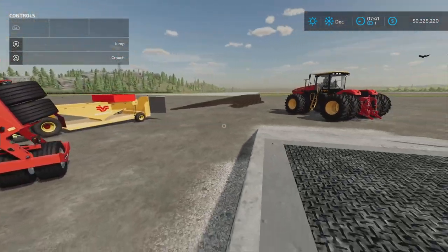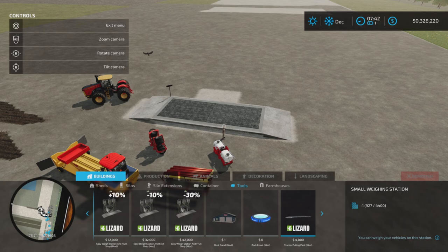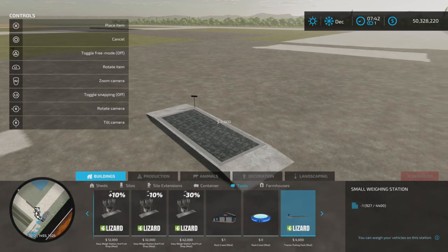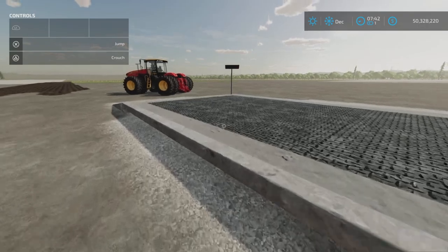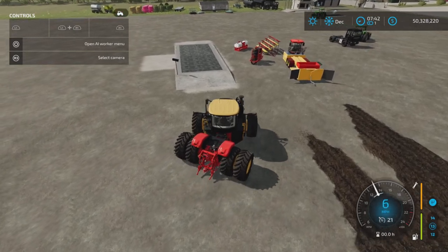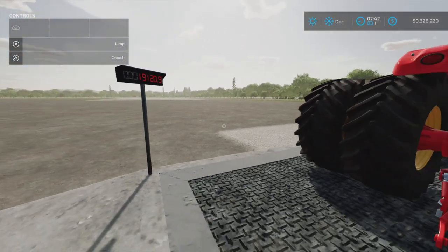The weigh station is found under Buildings and Tools - four thousand dollars, two slots on console. It's a prop but not just a prop. If we drive up the tractor - I've got everything in Versatile-type colors for this demonstration - and pull up onto the weigh station, you can weigh your tractor or weigh the sled to see how much it weighs. This tractor comes in at 19,120 kilograms.